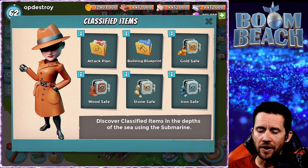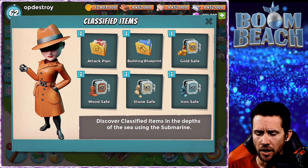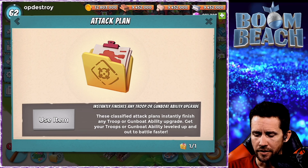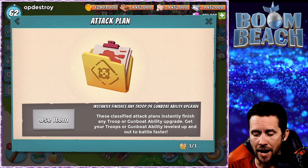Now you will find classified items with each sub dive, or potentially with each sub dive. You're gonna get an attack plan. If you click on this classified attack plan, it instantly finishes any troop or gunboat ability upgrade - get your troops or gunboat leveled up and out to battle faster.